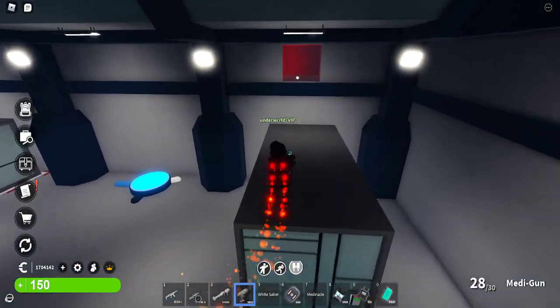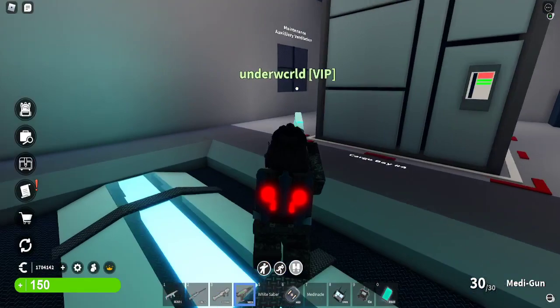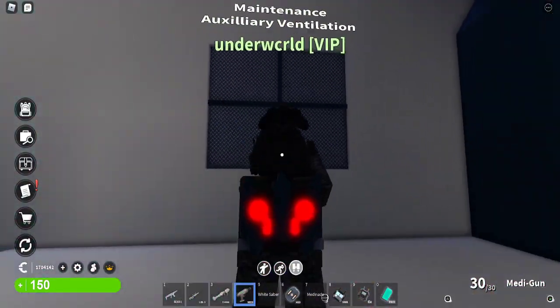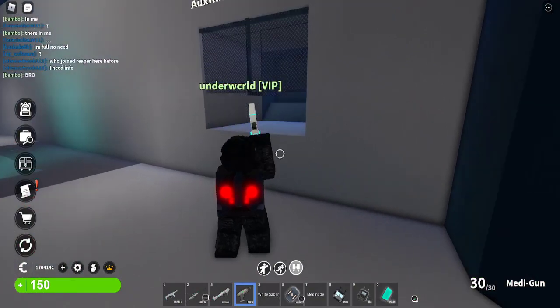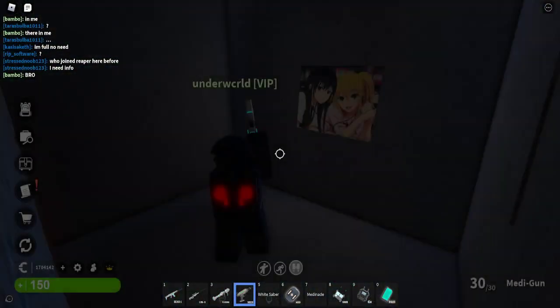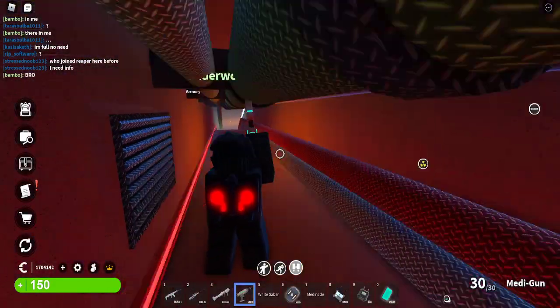Red Cell can also come from the ventilation shafts here. Over here is one of the places you can go — it brings you to the enemy event area, as we call it because of the picture there.